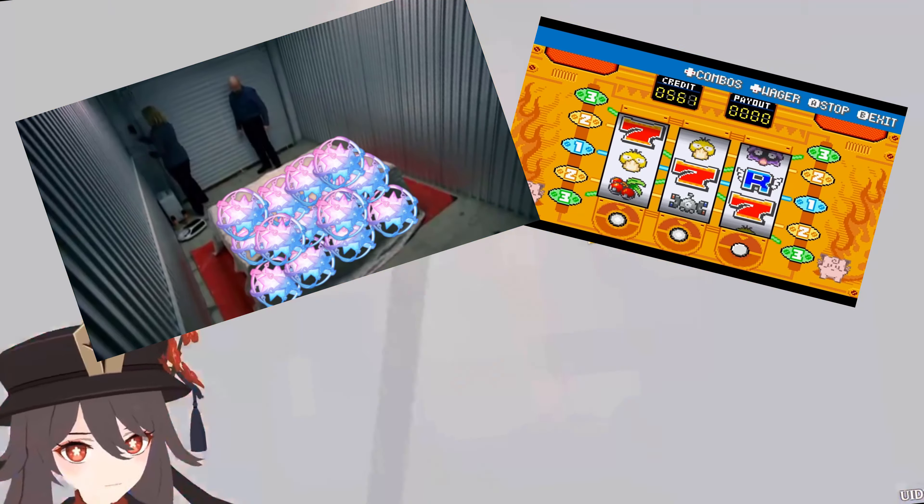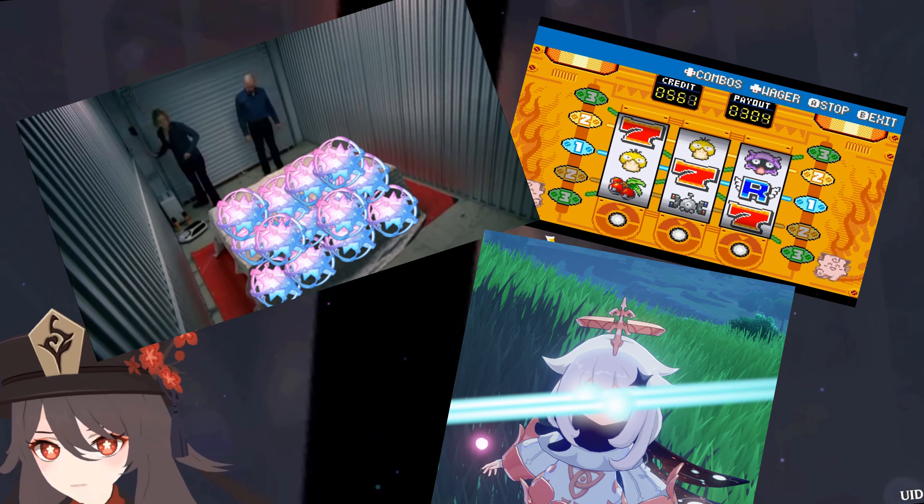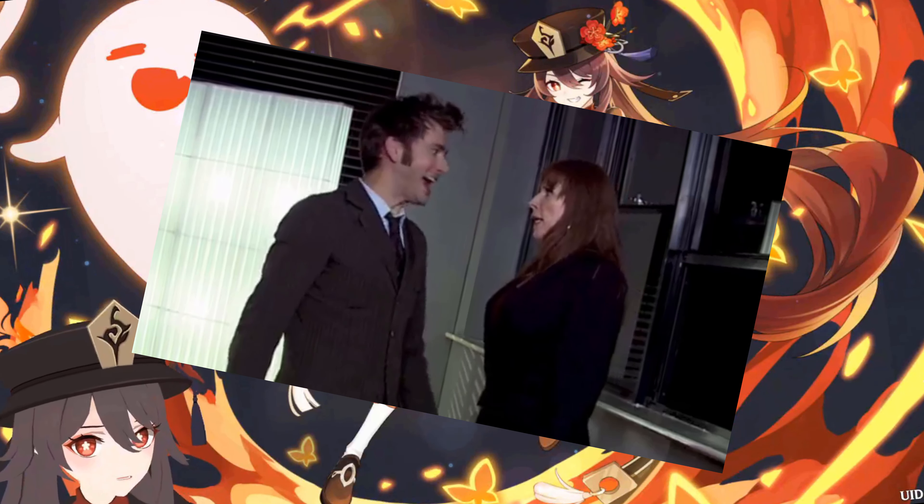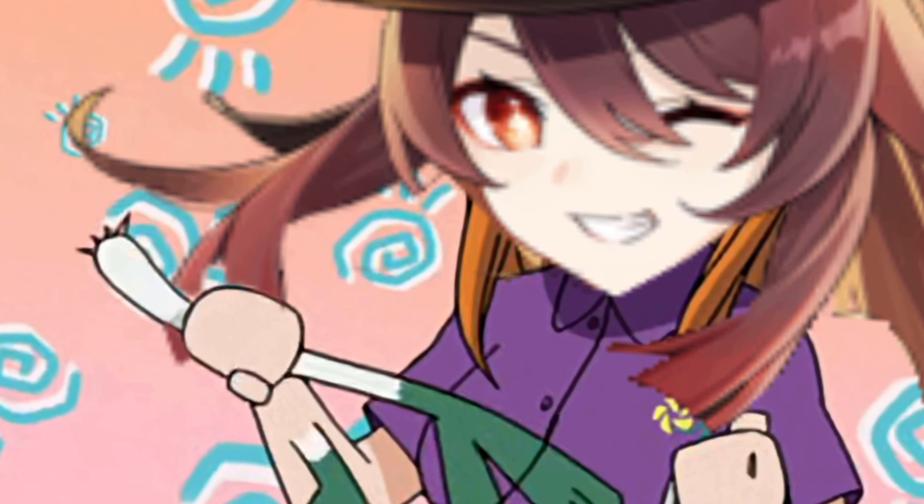So you've either got lucky, planned well, or sold your soul to Mihoyo and now have a brand spanking new Hu Tao and need to know how to use her. She's been the most leaked and anticipated character in Genshin Impact's history, and after just a few more minutes you'll know everything about her that's relevant.